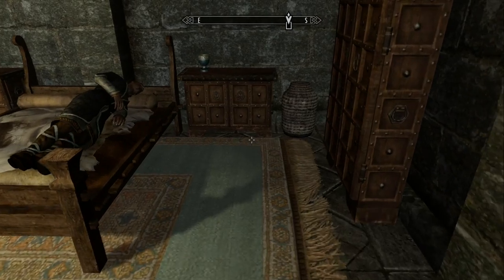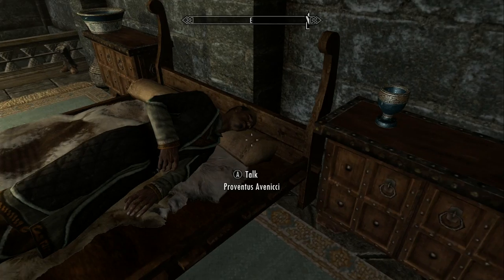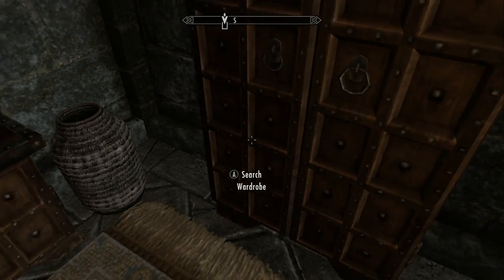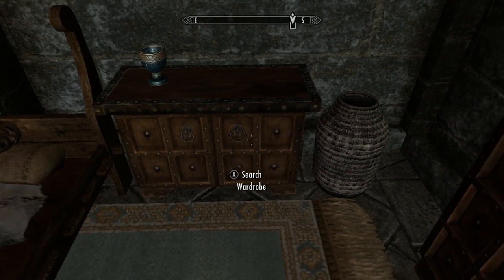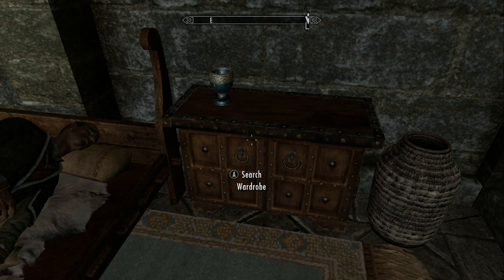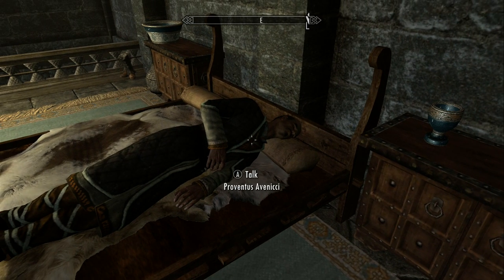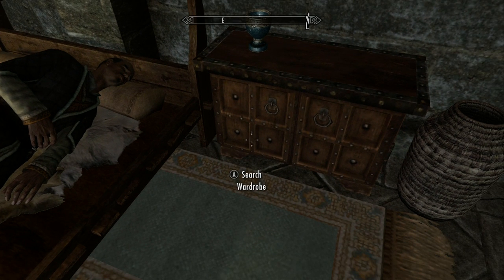Whenever you're ready and you have enough gold, while he's sleeping walk up to him and position yourself so you can deposit money inside either the wardrobe or the other wardrobe along the wall. What you're going to want to do is talk to Proventus Avenicci, tell him you want to purchase the house in the city, and he'll say 'Splendid, I have one available right now.' Choose 'I'll take it.'